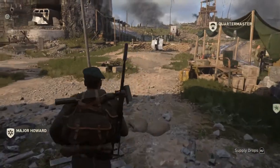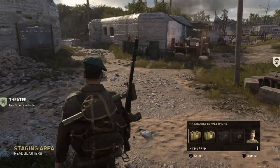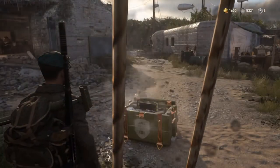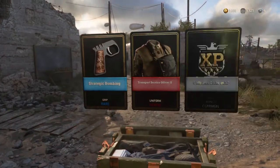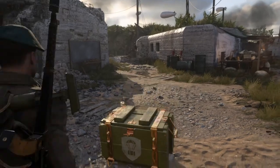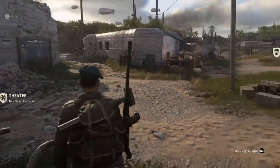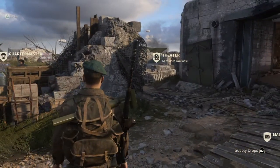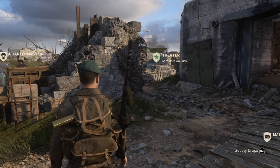So that is why supply drops are important — they allow you to unlock items from the collections, which give you access to weapon variants that grant XP bonuses as you're simply playing the game without having to do anything else. They're also fun to open! Anyway, that's it for me — hopefully it's given you a little insight into levelling up faster in Call of Duty WW2. If you enjoyed the video, hit like; if you want to see more, press subscribe, and I'll see you again soon.